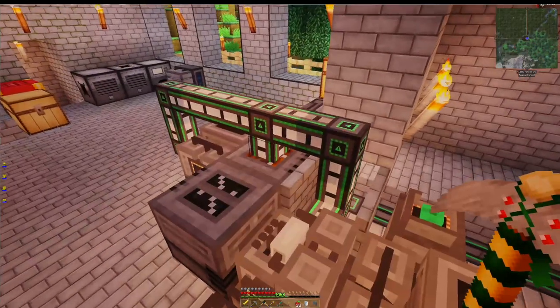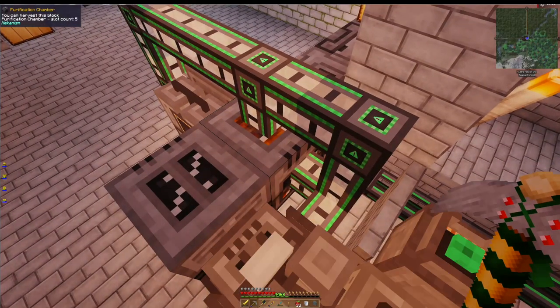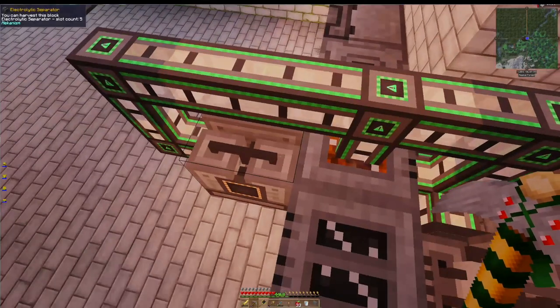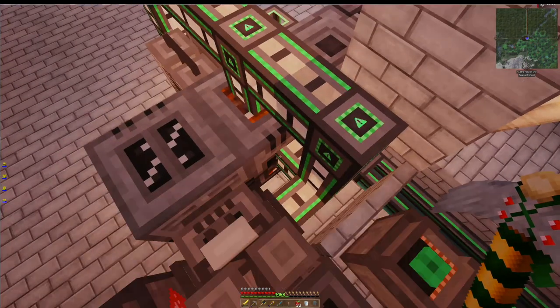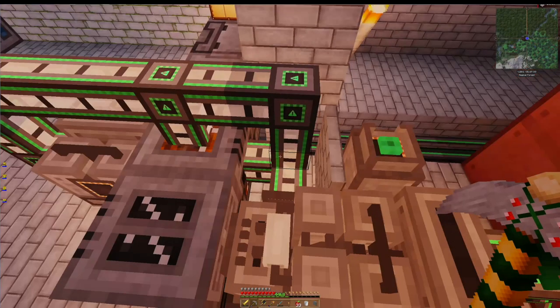I did have to turn the purification chamber around in order to get it so I can put the electrolytic separator on this side. But we see it doesn't seem to matter because I'm still getting a connection here with the oxygen and hydrogen and processing.